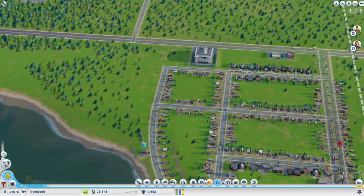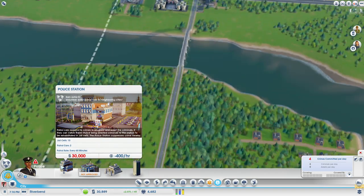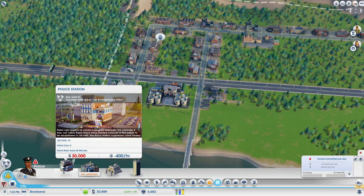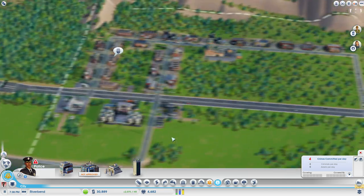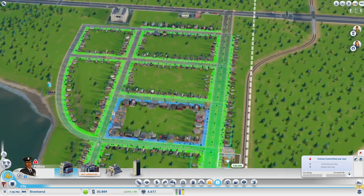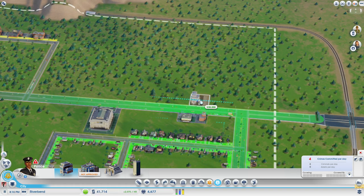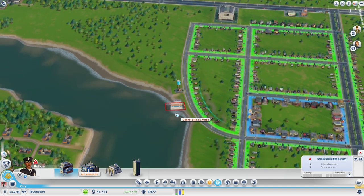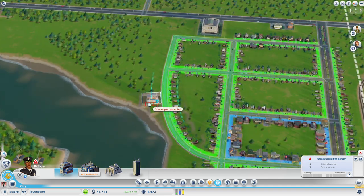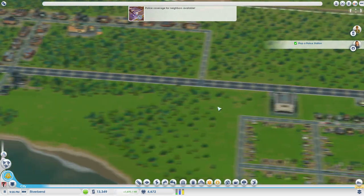And then we can kind of work on just expanding our existing buildings. We don't really need any more buildings apart from the oil one down here. It looks like we've got enough. Let's put it on the other side of the road actually. That looks like a good place for now. Cool, police. Right, that's sorted.